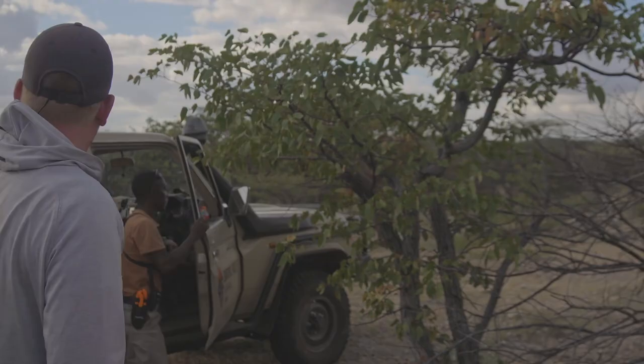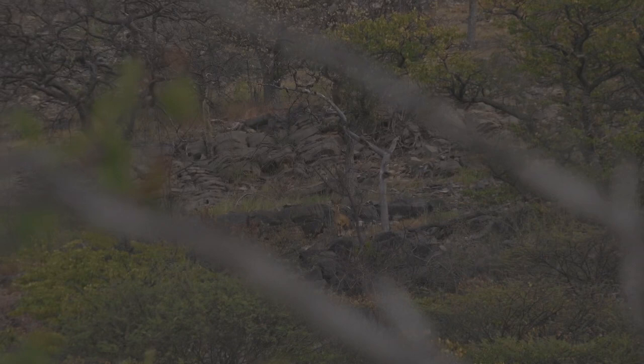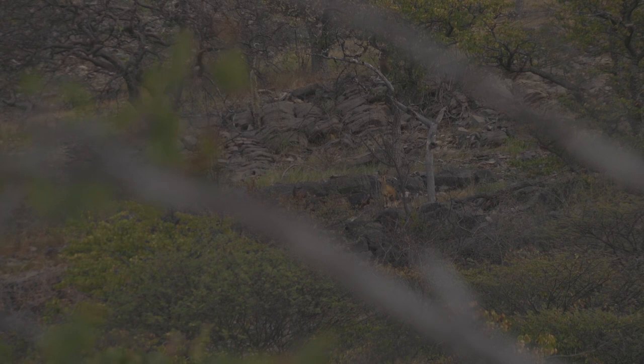Corporal just spotted a klipspringer spring up on this ridge. We're going to weave through this brush to get up on him and get a shot — looks like a really nice ram. Get on the sticks, he's right on that rock. It's a frontal, so put it right in his chest, just to the left of that white tree. Squeeze that shot off, take your time.